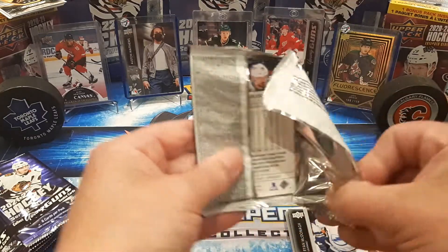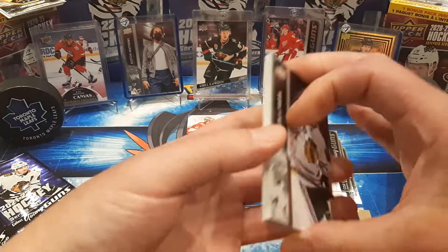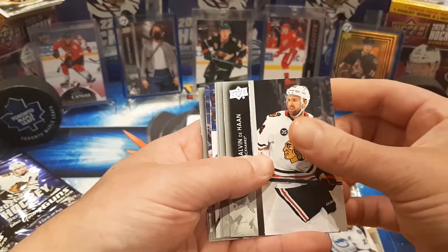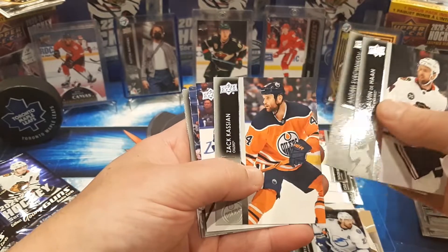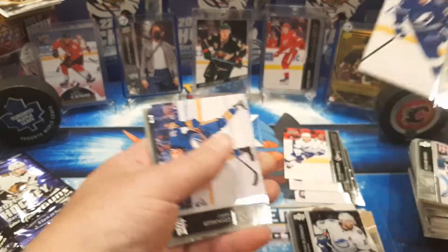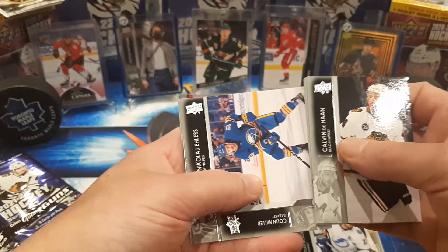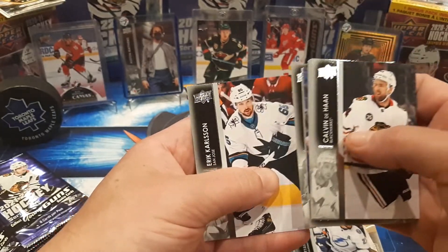We've only pulled three Young Guns. Hopefully we can get another — I doubt you get another clear cut, but getting a canvas Young Gun would be nice. That's Svechnikov, Cassian, Boris Kachuk — there's the fourth Young Gun. Miller, Illers, Beauvillier, and Carlson.